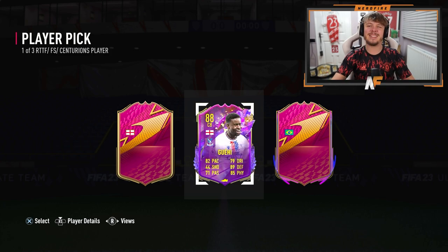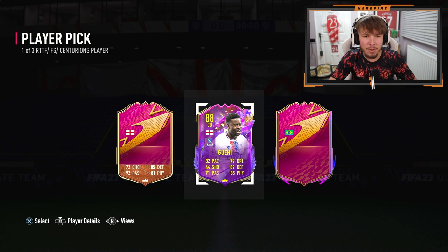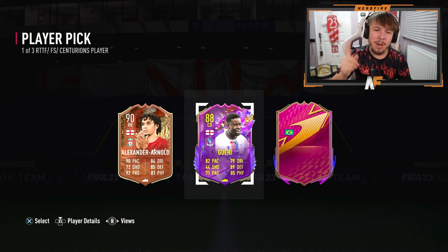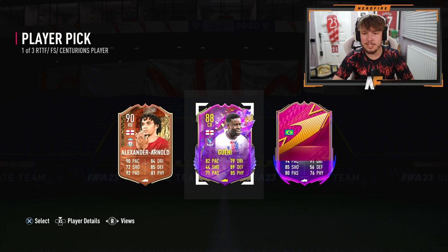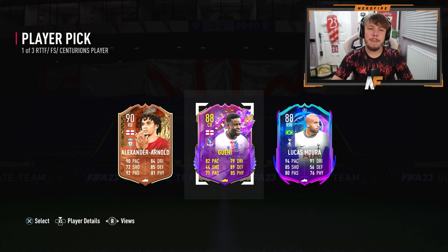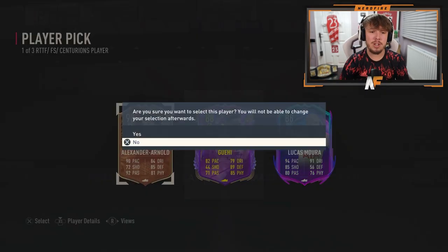The left one could be Vadi, Milner, or Trent - Trent's the one I want the most. 92 - oh, this is Trent! That's a very good right back. Final one - Firmino would be insane, but I think it's going to be Lucas Mora. 80 passing, 76 physical, 85 shot - this is 100 percent Lucas Mora. Out of the three, I'm probably going to take Trent.